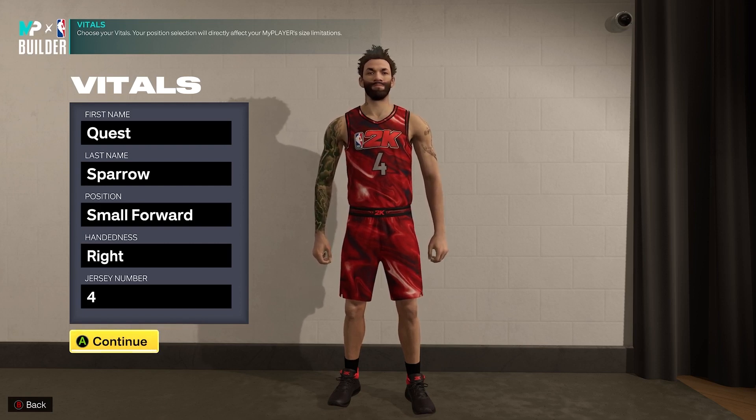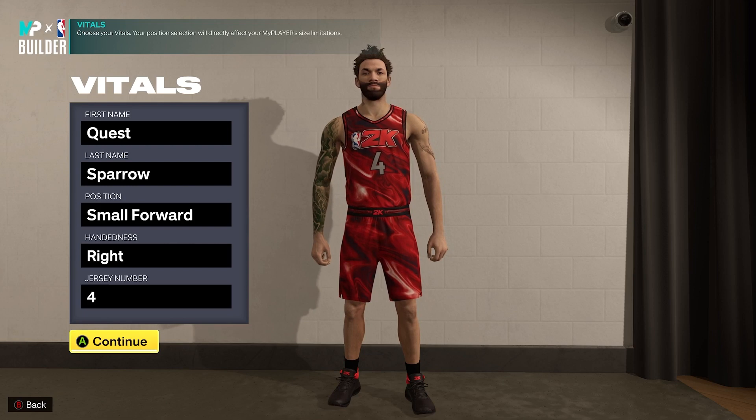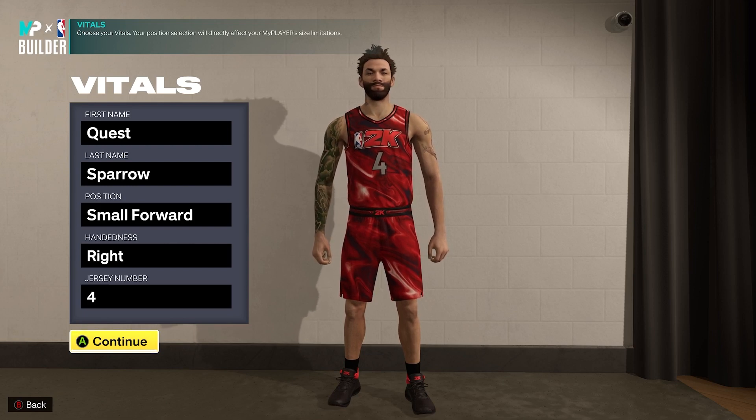This build is an absolute chess piece — it can be the primary creator for any squad or play off-ball and be a perfect number two complementary piece to an ultimate scorer. I really like the Scottie Pippen comparison because it doesn't need the keys to be successful. Imagine LeBron James on Team USA where he's not the sole creator for a franchise. But don't act like this is just a number two or three option — this build can absolutely go, it has the plums.